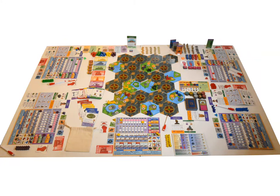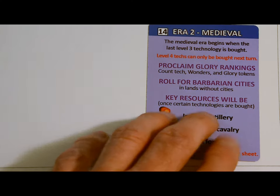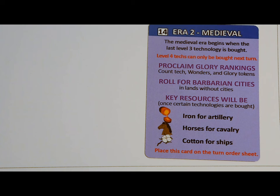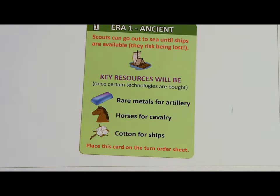For setup, the first thing you'll do is decide how long a game you want to play. Most players will want to play one or two eras. Each era takes about two or three hours. You can start in any of the first four eras. For example, you could start in the medieval era, the second one, and play until the end of the industrial era, the third one. The player's starting materials will vary based on which era you start in. In this video, we'll assume you are starting in the ancient era, the first one.